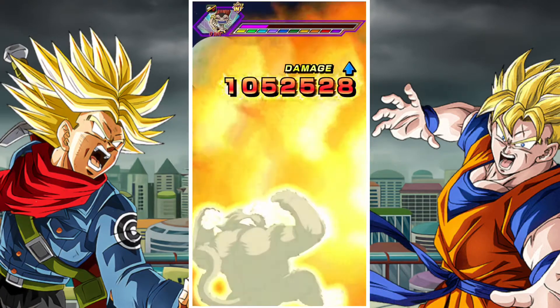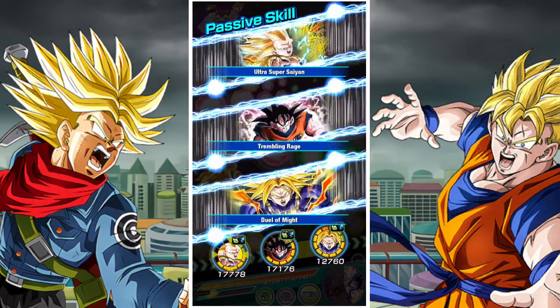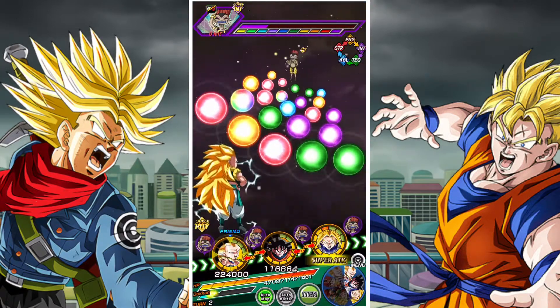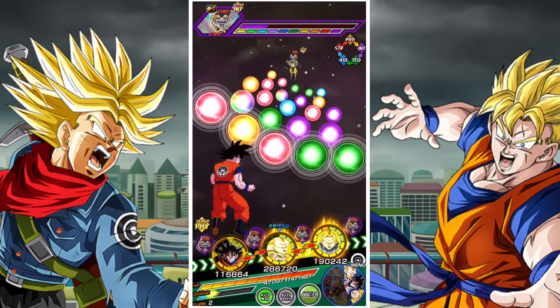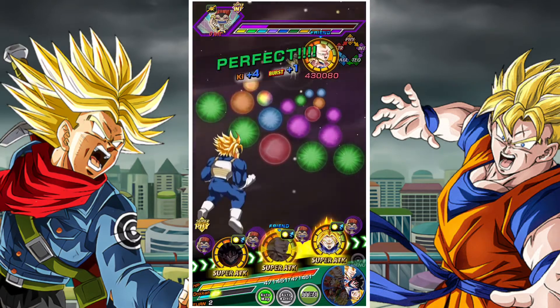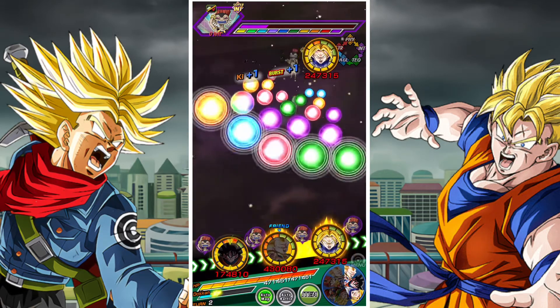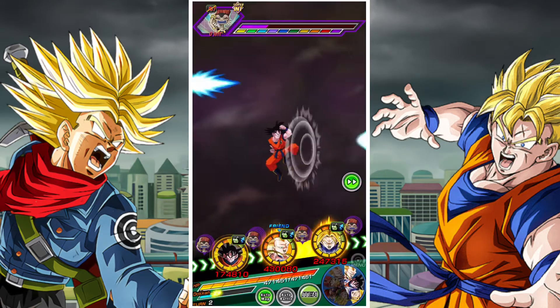Gohan doesn't need Trunks to be tanky, so just having a Goku's Family team with Gohan should be more than good enough. For this current test build we're pairing him with Super Trunks and running him under a double 130% physical Go-Tanks lead — that's the Super Saiyan 3 Go-Tanks.